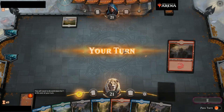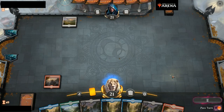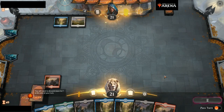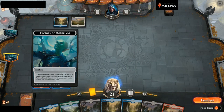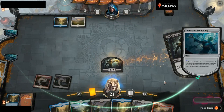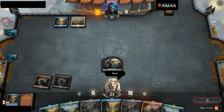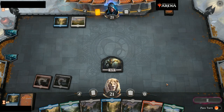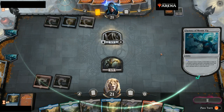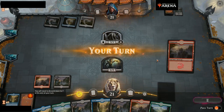He goes first and drops a plains. I drop a mountain and decide to use the ability at X equals 2 — you click the emblem on the left. I pay two, discard a card, and generate a Seeker's Squid, which explores and puts another land in my hand — actually huge. Then he drops a third land, goes for the three-cost, and gets a Gargoyle Sentinel. Not great, but not bad.